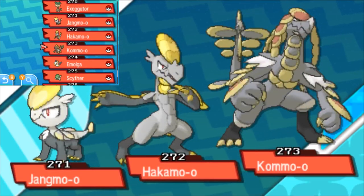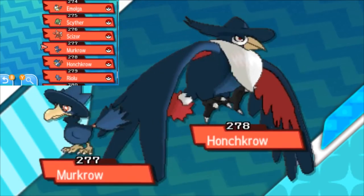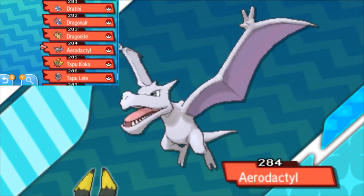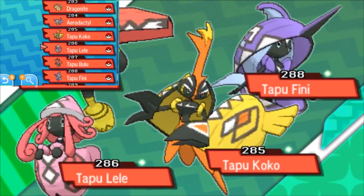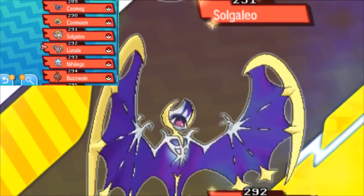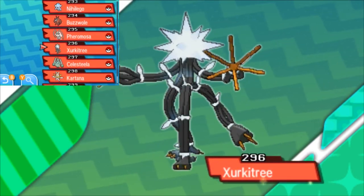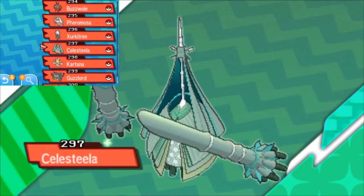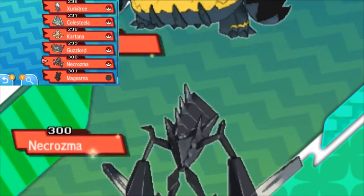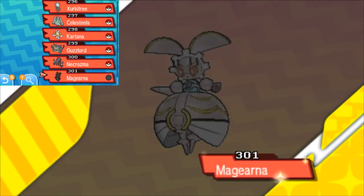Jangmo-o, Hakamo-o, Kommo-o, Murkrow, Honchkrow, Riolu, Lucario, Dratini, Dragonair, Dragonite, Aerodactyl, Tapu Koko, Tapu Lele, Tapu Bulu, Tapu Fini, Cosmog, Cosmoem, Solgaleo, Lunala, Nihilego, Buzzwole, Pheromosa, Xurkitree, Celesteela, Kartana, Guzzlord, Necrozma — and obviously Magearna is not needed.